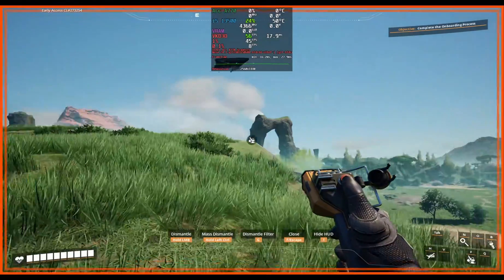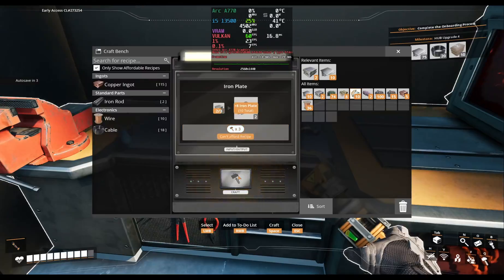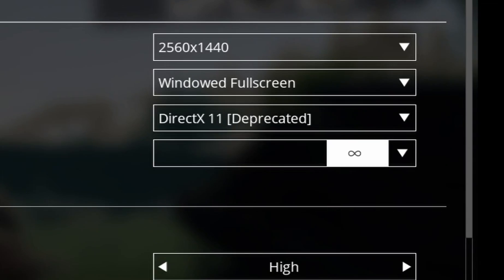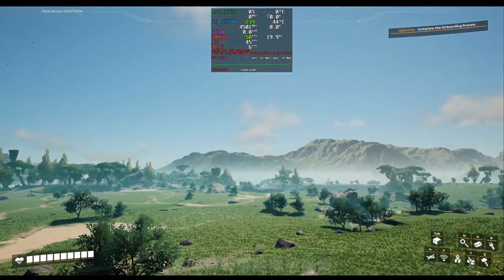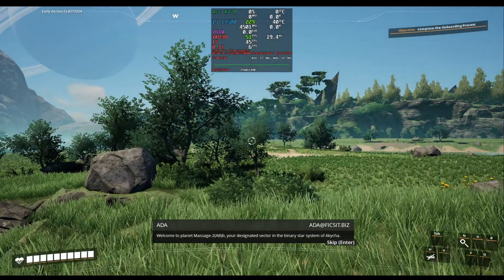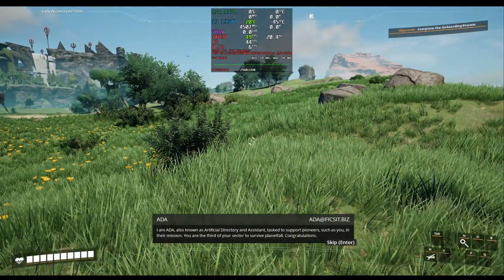If you're not yet acquainted with Satisfactory, you can think of it as Factorio's 3D cousin. Launched into Early Access back in 2019, it's not just playable but engaging. It supports DirectX 11, DirectX 12, and Vulkan APIs, with DirectX 11 support being deprecated and Vulkan being in an experimental phase. I'll start off playing with ultra graphics, no upscaling, and FXAA anti-aliasing on. Getting out of the landing pod, we're getting 49 to 50 frames per second, with a 1% low of 45 and a 0.1% low of 6 frames per second.